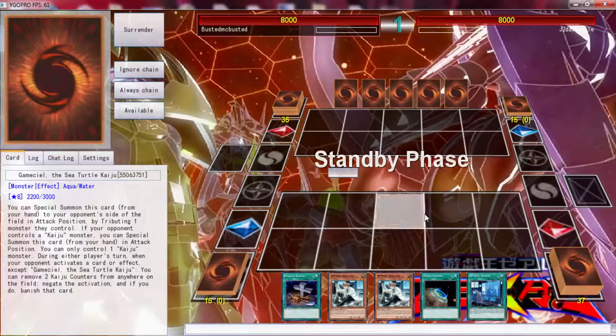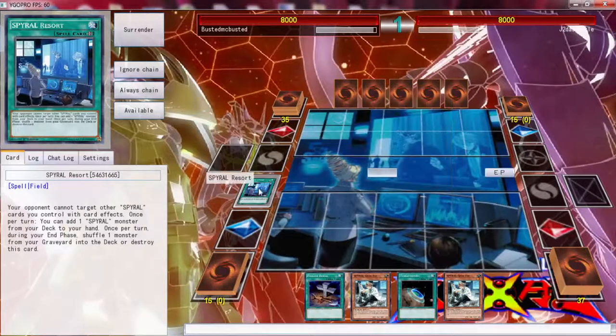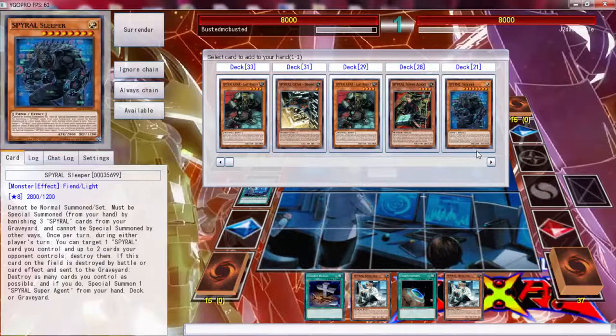Alright, here we go — going up against J2 Da Sizzle. We have opened up very, very good. Let's see what we can do with this. We can start off with the Quick Fix, and we do already have a Last Resort.